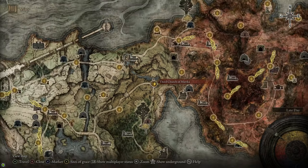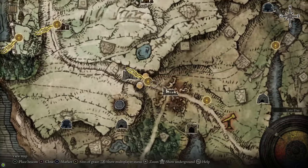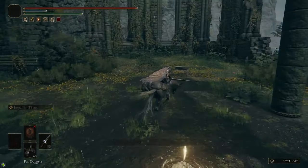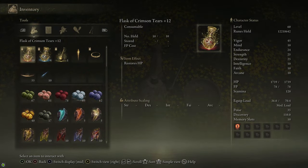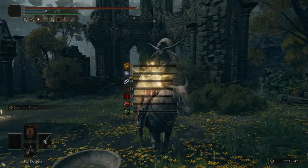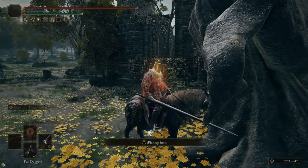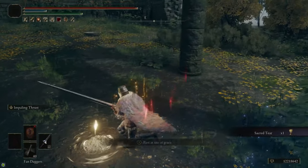Up next we're going to head over to the Third Church of Marika on the east side of Limgrave, just north of the Mistwood. From the Gate Front just follow the road east, cross the bridge, make a left, and follow the road north — that takes you to the Mistwood Outskirts site of grace, and then just north of that is the Third Church of Marika. There we'll grab the Flask of Wondrous Physic and a crystal tear for it. The flask refills every time you die or rest at a site of grace, and you can mix two crystal tears in it that each give different buffs. We're also going to grab the Sacred Tear from the statue of Marika, which can be used to upgrade our flasks.